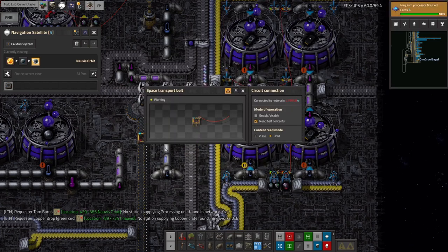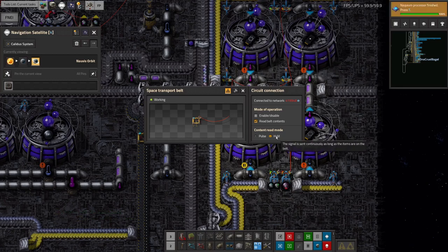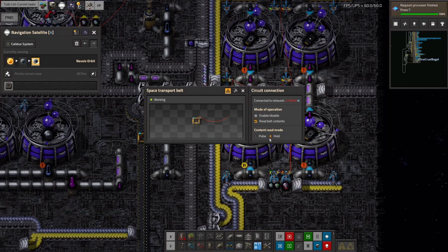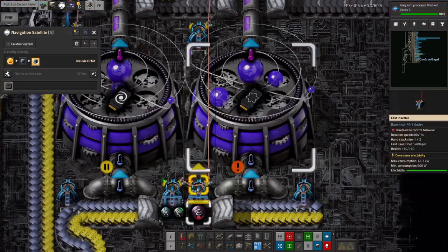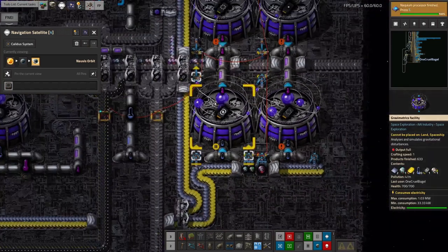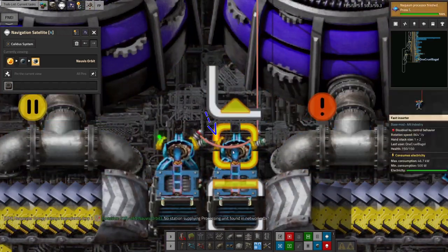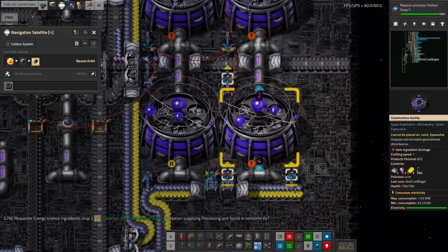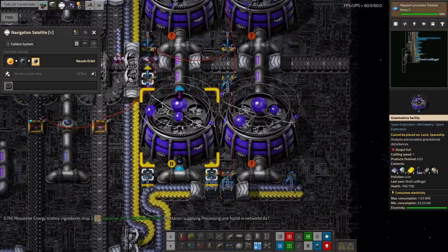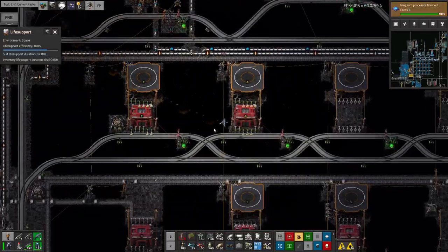Pulse means that each time a thing goes through, it sends out a brief signal of that particular item. Hold means that as long as anything is underneath it, it will constantly send out that signal. What I wanted was hold, so that these inserters don't insert any more Archa Spheres into the machines when there's enough of their particular type. You can see there's a red light on the one on the right and a green light on the one on the left — so this machine is no longer going to be fed any Archa Spheres, but this one still will be because it's producing the swirly ones, of which we have absolutely none.